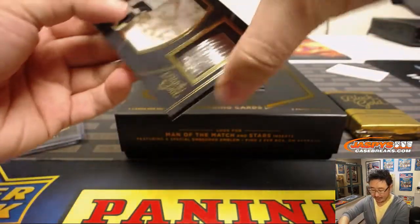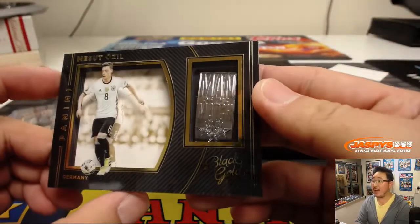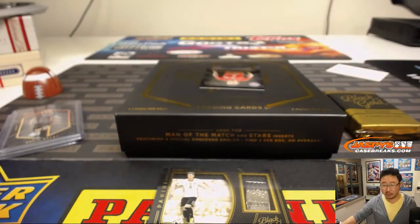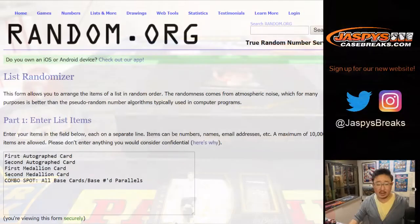Our first medallion is Mesut Ozil, Man of the Match. A little loose medallion in there, but Man of the Match — Mesut Ozil is your first medallion card.